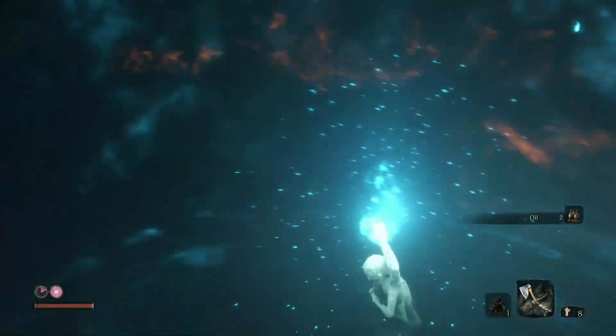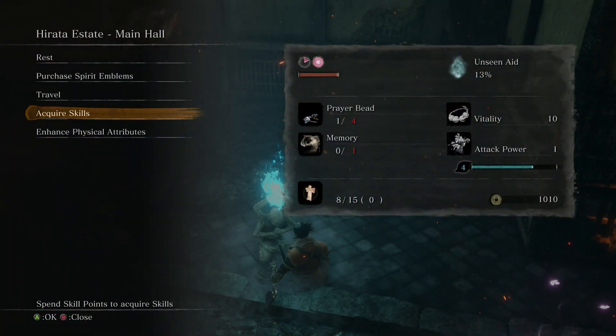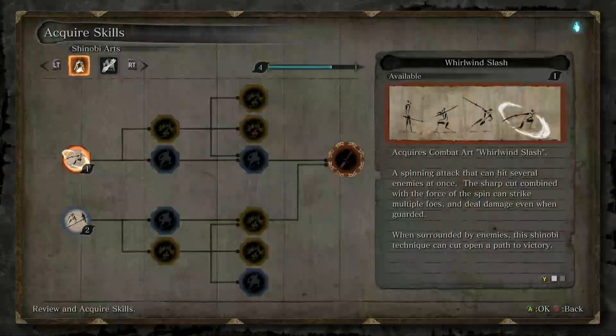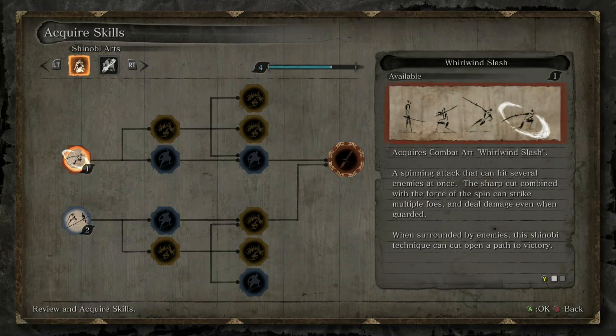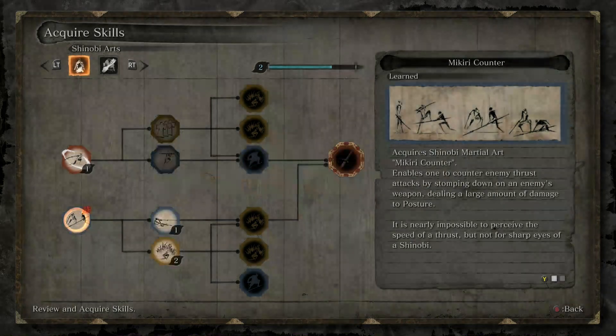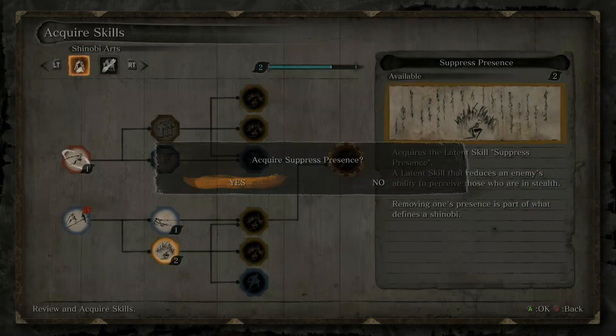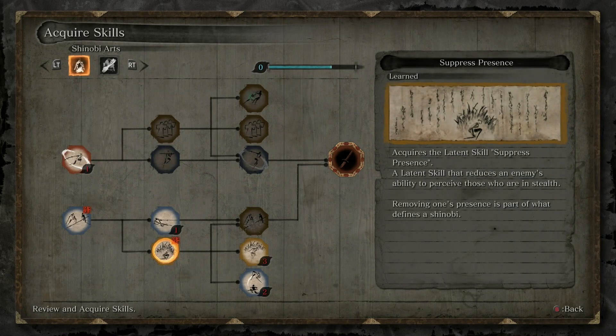I'm going to rest and spend some of those skill points I got. So I'm going to acquire skills — the very first thing I want to get is Makiri Counter, which lets me deal with thrust attacks. I'm going to buy that. I don't really care about the slide, but I do care about Suppressed Presence, so we're going to pick that up next.